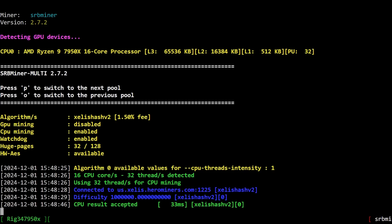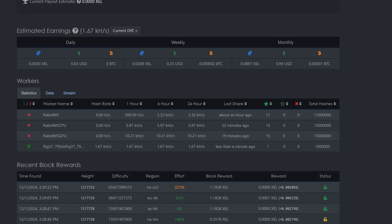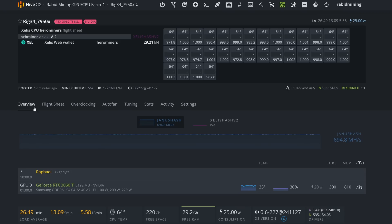Now with the fix applied we're starting to see hash rates. Looking at the miner output: accepted shares are coming in. Coming into the mining pool we can see rig 37, the 7950X3D, is detected. We're sitting around 29-30 kilohash, matching what we saw in Windows.